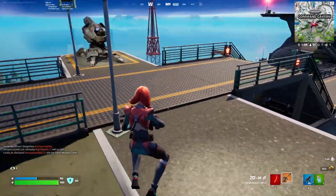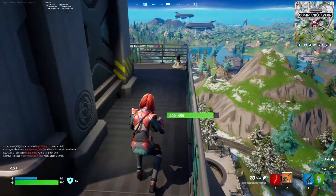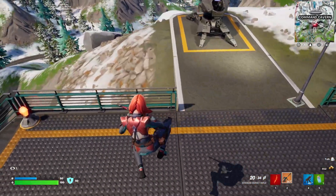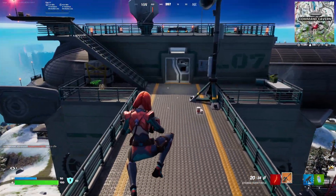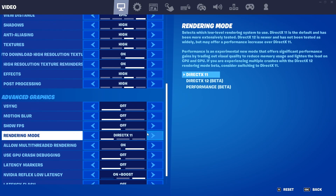A lot of people have been getting lower frame rates and lagging a lot more in the new season of Fortnite, and there could be a few settings you have on that are causing that. Ironically enough, one of the settings that's causing this is actually the rendering mode DirectX 12, which is meant to get you more frames and better performance.